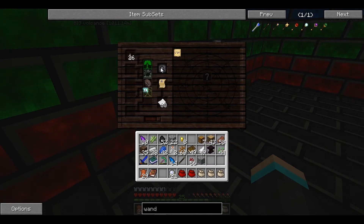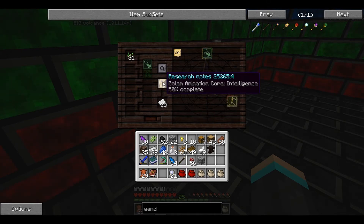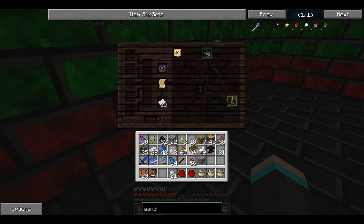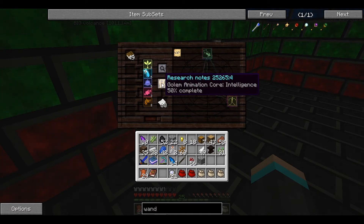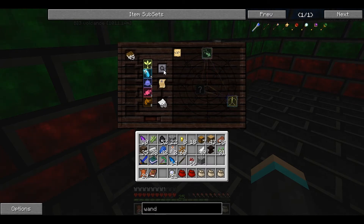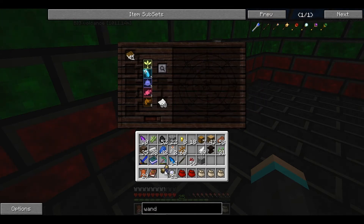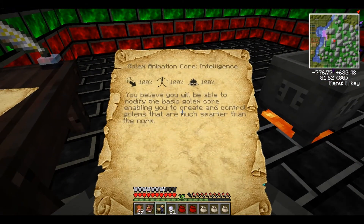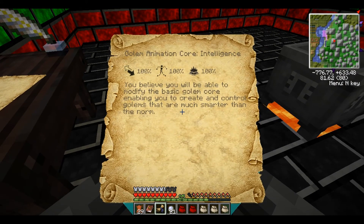We want to put levers in again - this is why we made so many levers. Then seeds, and it should take that up. We're going to need zombie brains to give it a brain? Zombie brains can be used for that, but books can also be used - Cognitio is knowledge. Is this giving you Golem Animation Core Intelligence? Yes. Put books in and that should give you the last of the three you need. You believe you will be able to create and control golems that are much smarter than the norm.